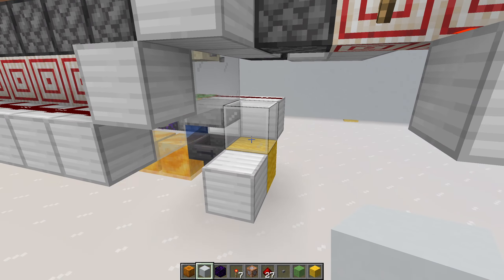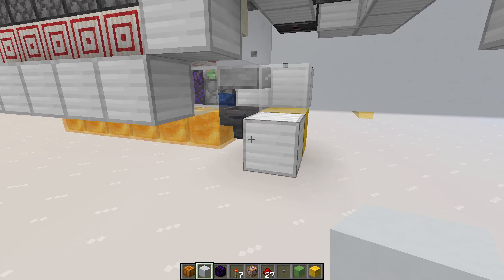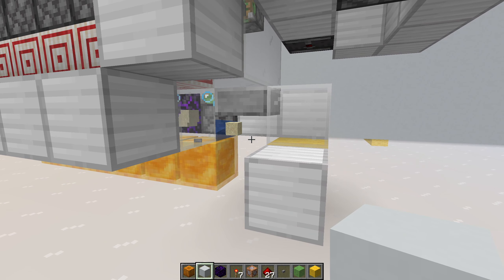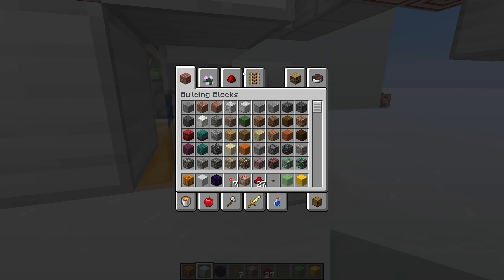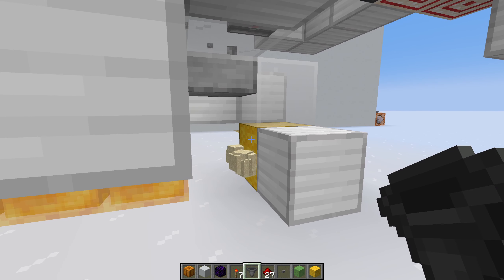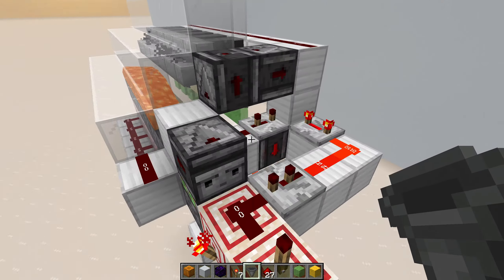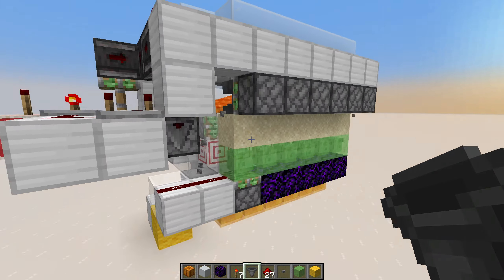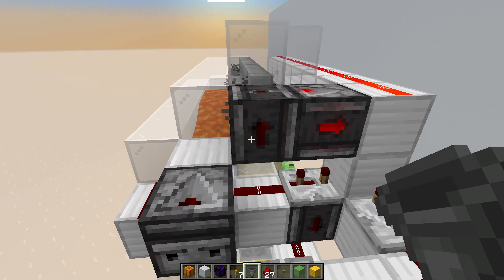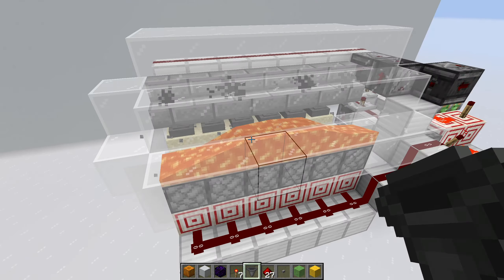Instead of getting everything into a hopper like the previous machine had to do, in this one you have the option to do whatever you want — the sand will just be flowing out of a water stream. We have a hopper here to count the performance. The performance is simple: we are destroying 6 cobblestone every 30 game ticks, because 30 game ticks is how long it takes for lava combined with water to generate cobblestone — that's just a standard cobble generator.